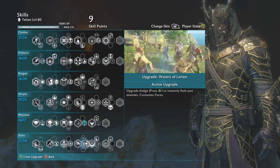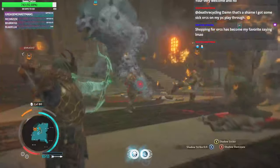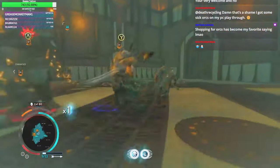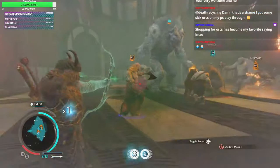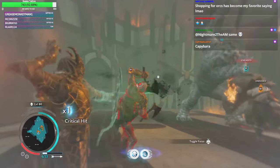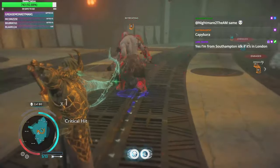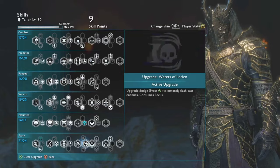This is the most important skill in the game, which is the Waters of Lorien. Basically you're tapping A to dash around, and it is such an important skill. It makes combat so much easier — you can zip around, you can get out of combat when you're in danger. Whenever you're fighting an enemy captain, you can zip behind them and attack them. Always use this skill, I think it's the best one by far to have.